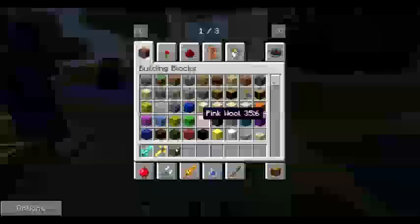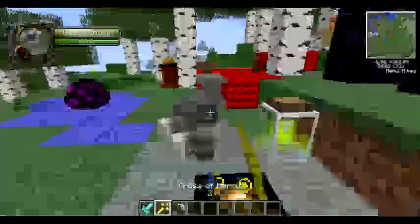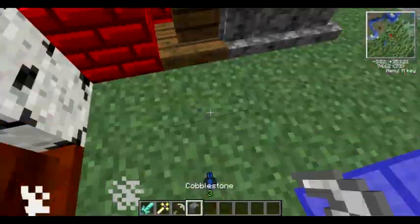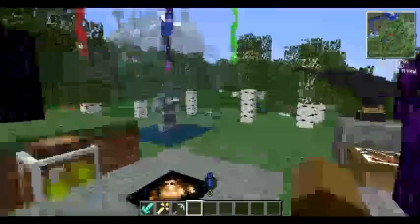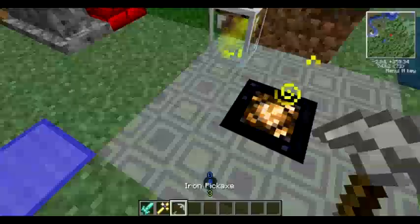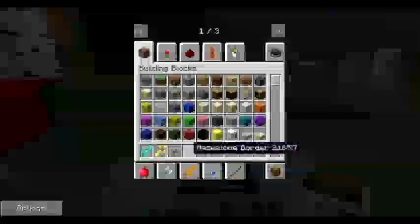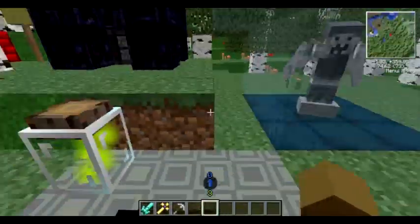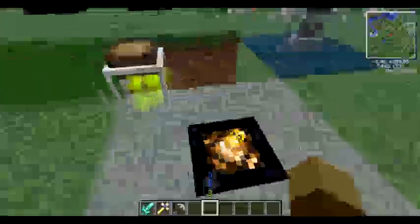We found the other weeping angel — the one that escaped. Anyways, this is Maystone, and this is a Firefly jar. They are from the Twilight Forest mod, which you can create a portal to. It has lots of bosses and cool orders and stuff — it's very nice.